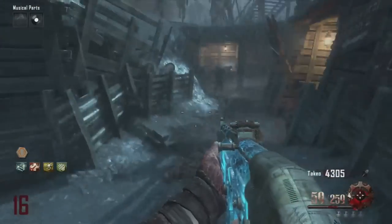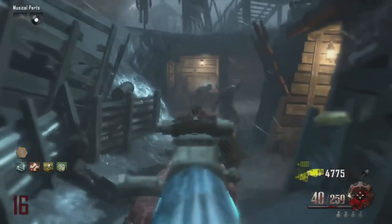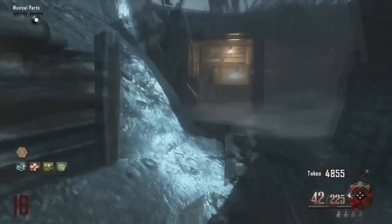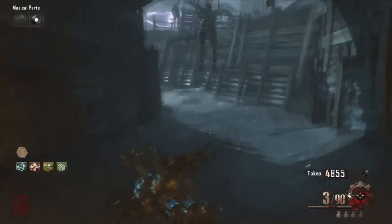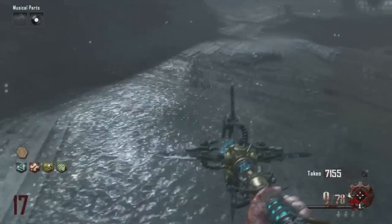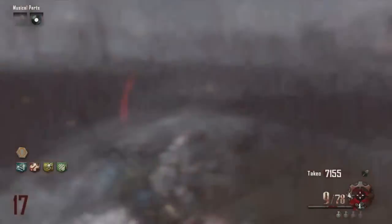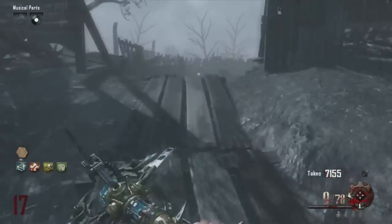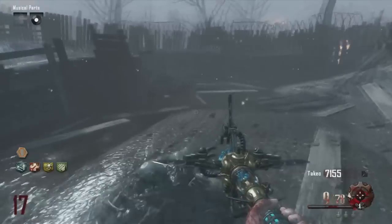The Maxis Drone will teleport this yellow disc. There are four yellow discs that you have to get to get this free weapon — it is very, very simple. You just have to make sure you recharge the Maxis Drone and keep getting them. The Maxis Drone recharges by going to the buildable table. I also forgot to mention that the Maxis Drone can also revive you, pick up power-ups, and a lot of other cool things.